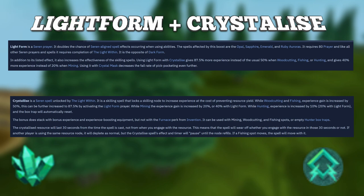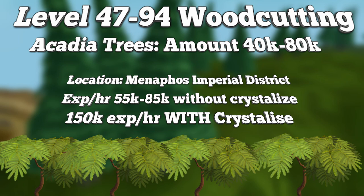If you start using Crystallize at level 80, you'll be getting around 150k experience per hour compared to the 80k XP per hour, which makes it extremely powerful when woodcutting. To get to level 94 Woodcutting with this method, you will need to gain around 7.8 million XP and chop around 40,000 to 80,000 Acadia Logs, depending on whether you're using the Crystallize spell or not.